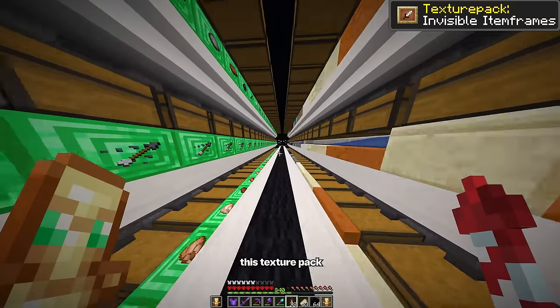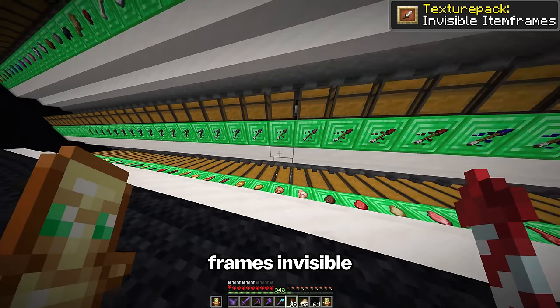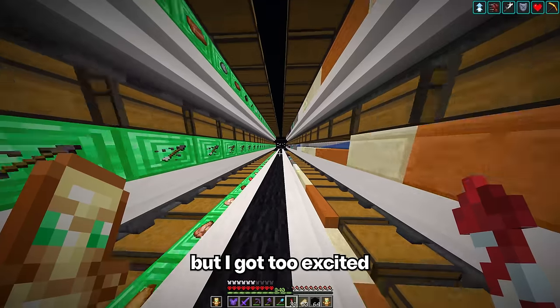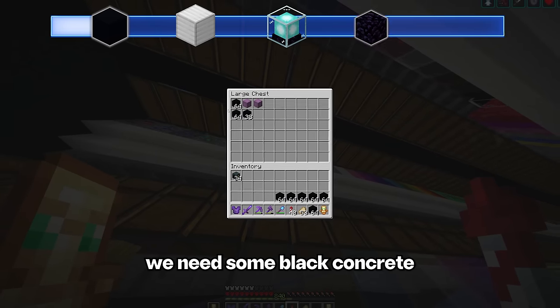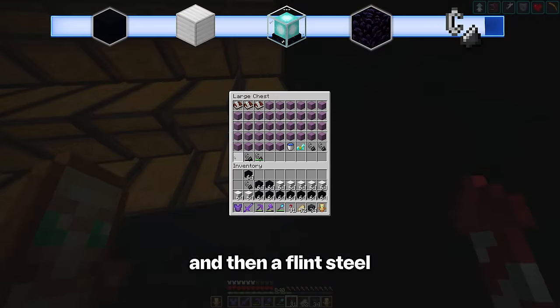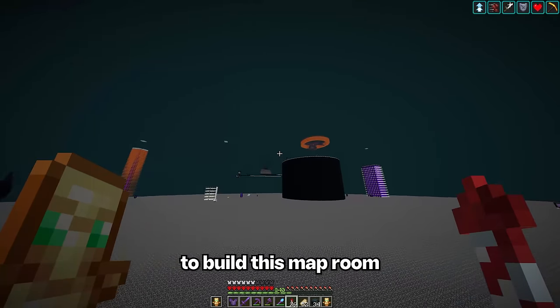I just downloaded this texture pack that makes item frames invisible. Part of me kinda wanted to surprise you with floating items and stuff, but I got too excited — this looks so cool! So first of all, we need some black concrete, iron blocks, some beacons, obsidian, and then a flint and steel. Then we need to find a location to build this map room.